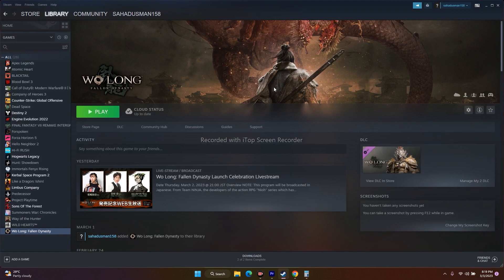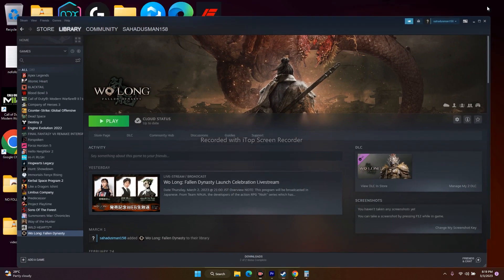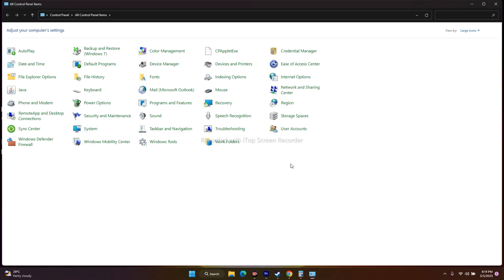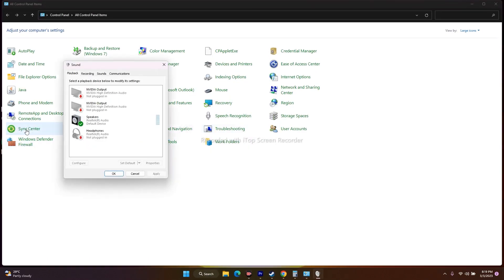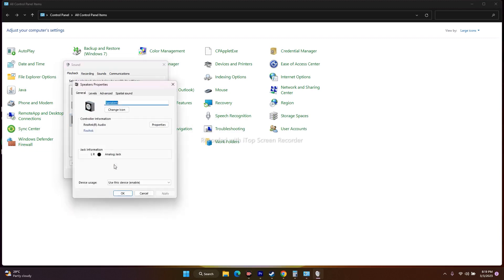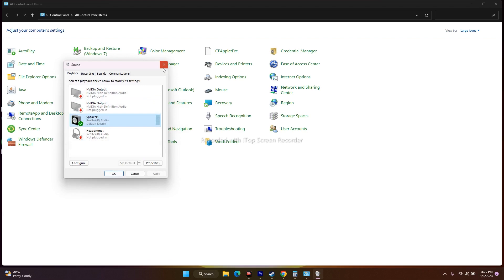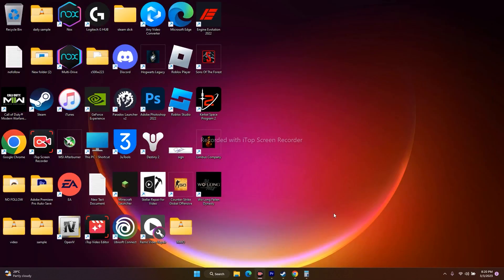Next, we have to set the sound sample rate to 48 or 44 kHz in the Sound Control Panel. Go to Control Panel, then go to Sound, then Speakers. Right-click and go to Properties, then go to Advanced. Under Default Format, you'll see options like 16-bit 44100 Hz, 16-bit 48000 Hz, 24-bit 44100 Hz, or 24-bit 48000 Hz. Set this to 24-bit 48000 Hz, click OK, close everything, and try to play the game.